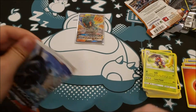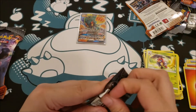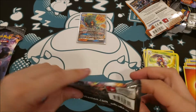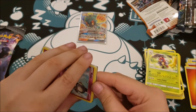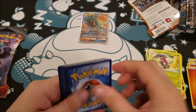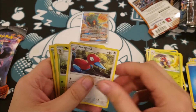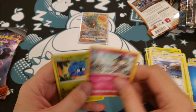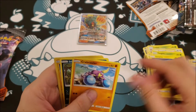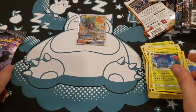We're down to our last two packs for this video. Let's see what we can get. There is the code card for you guys. We've got a Water Energy, Porygon 2, Metapod, Alolan, Ralts, Tangela, Tauros, Crabrawler, Nuk, and an Electabuzz Reverse, and a Tangrowth.